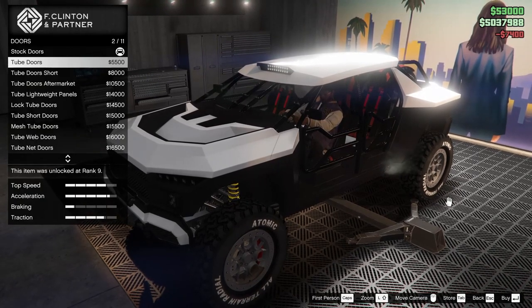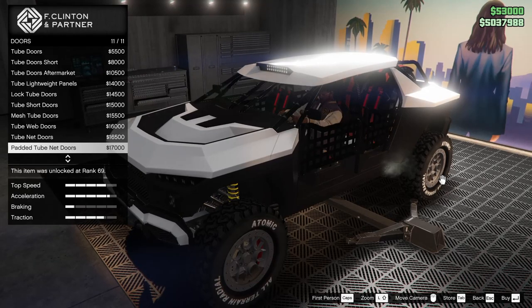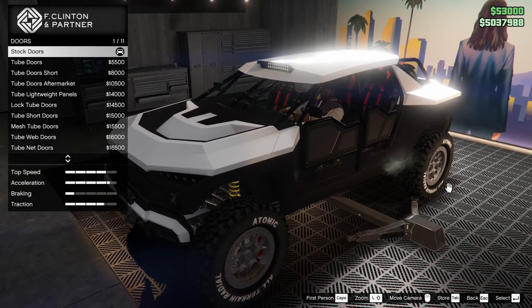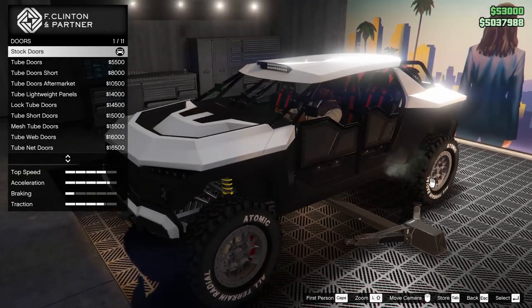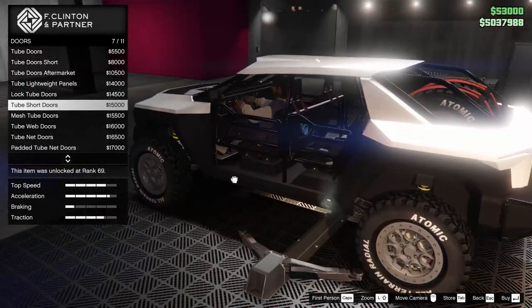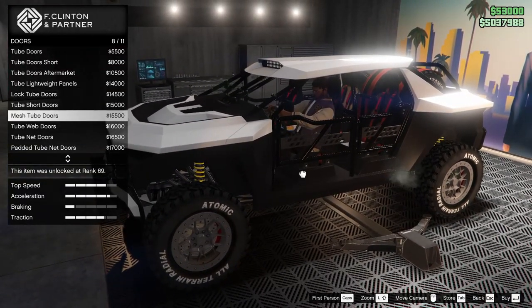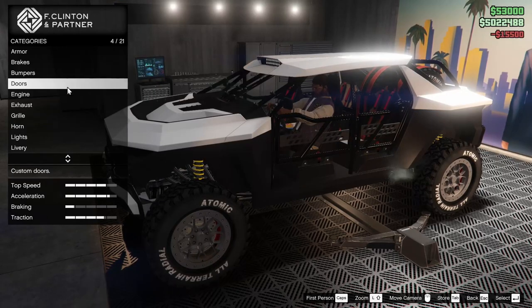For the doors, we can add tube doors. We got all kinds of options. Basically you can change the doors from being actual doors into tubes if you want to. I do kind of like the look of the tube short doors — these look pretty good. So does the mesh, though. I like the mesh the best, actually. We're going to go for those.